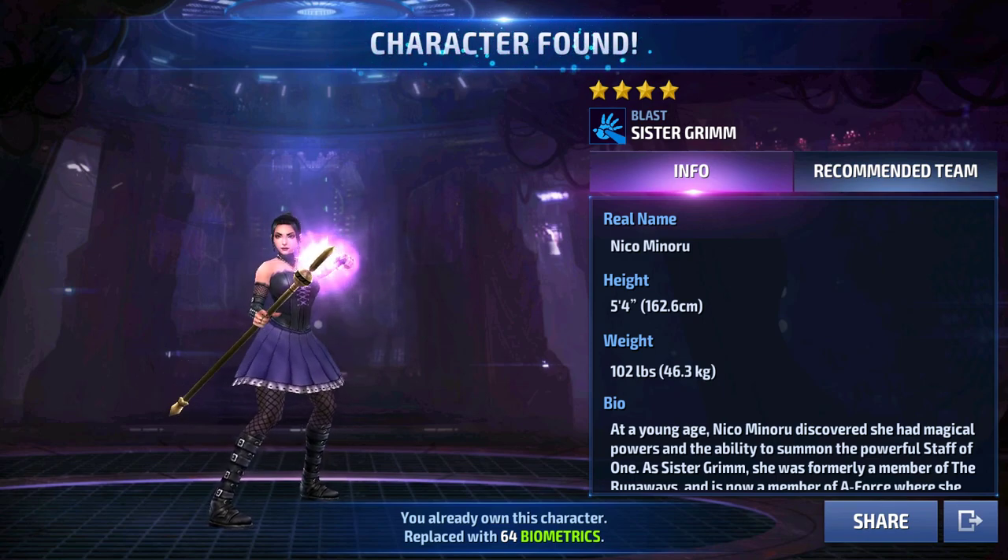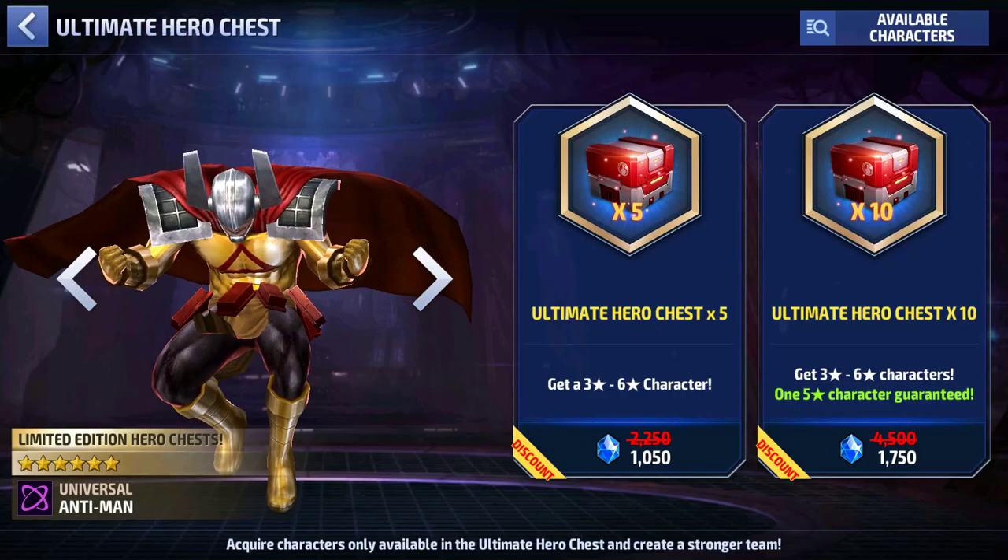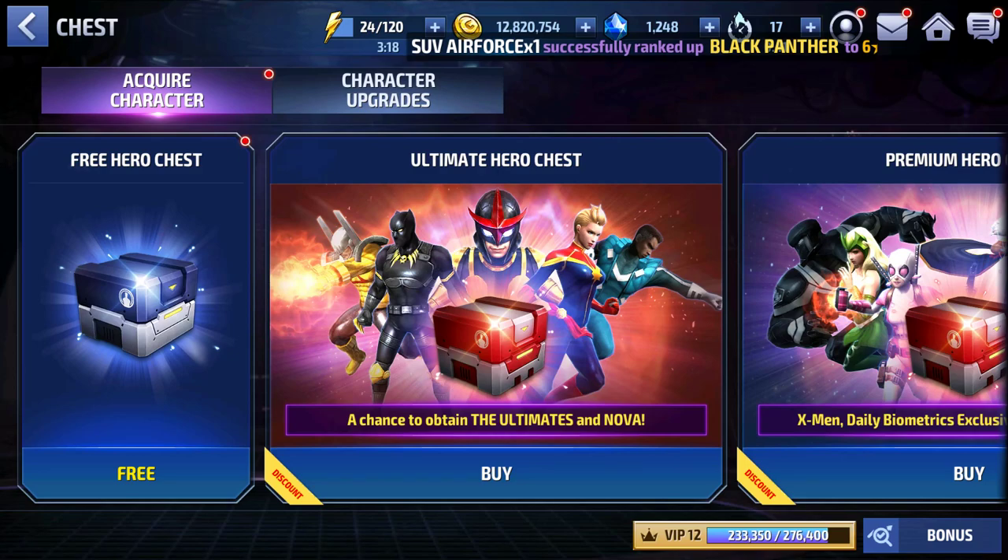So for the second batch we got a three-star America Chavez, which is not great. If you pull a three-star and try to rank her up, you need around 300 to 600 biometrics to eventually reach six stars — that's a lot of chests to open to get the right amount. We've got 1200 crystals left, enough to buy one more package.